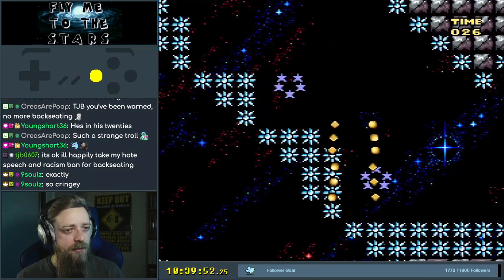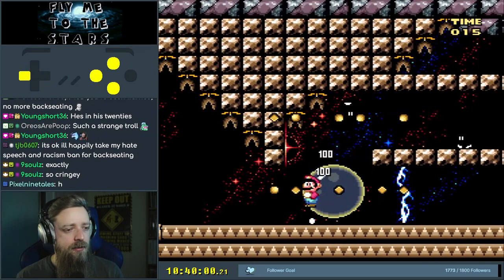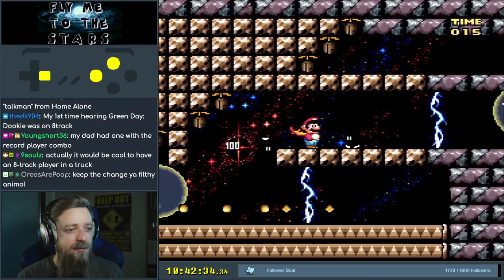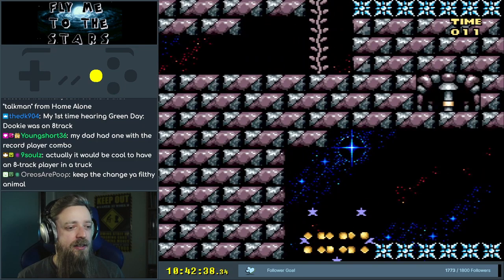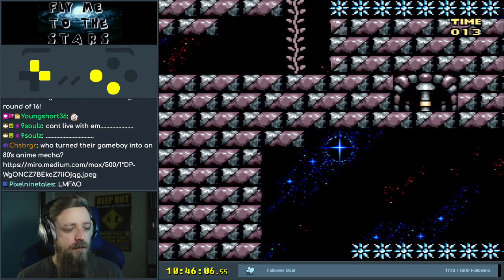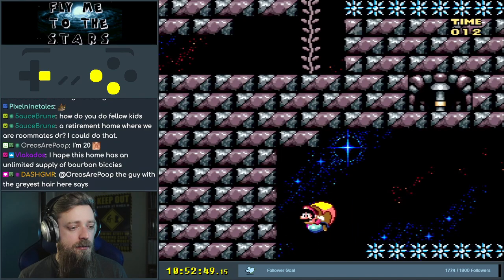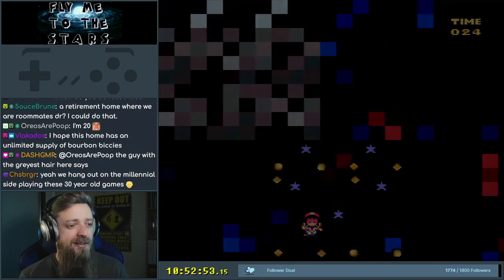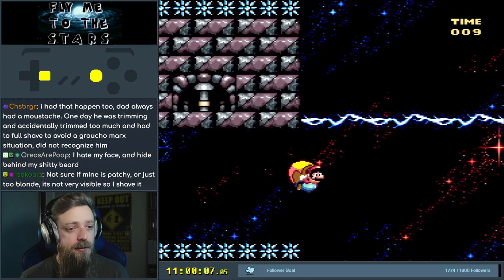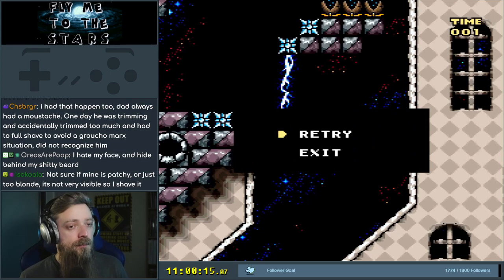Hey! There we go. Cape — go up. Oh, I got flight? Damn, I did have flight. Alright, this is — I don't have flight. What? I've got flight? And then three, two, one. We're out of time there. I gotta figure out how to be fast.